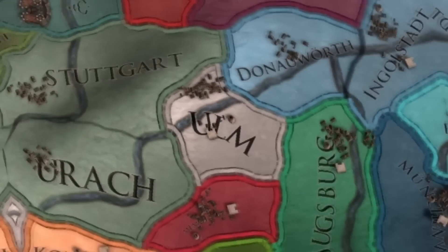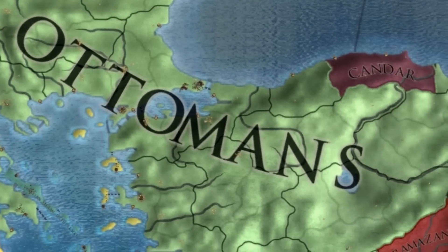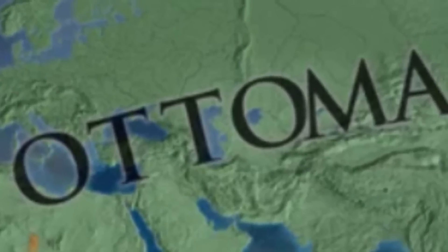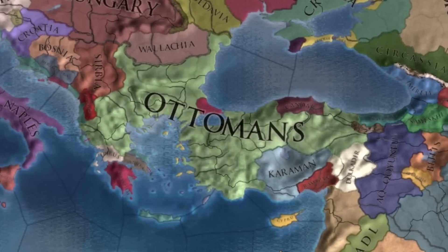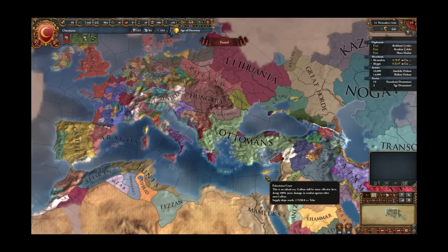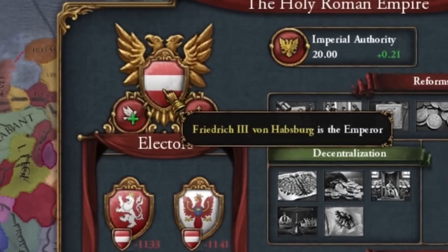Not Austria. Not Bohemia. Seriously, not even a Great Ulm. But the Ottoman Empire rules over the Holy Roman Empire. How did it happen? Welcome guys, Lucas here. Let's be honest, the Ottoman Empire is one of the easiest countries to play in Europa Universalis 4, which does not mean that it is boring. Because today, I plan to become the Emperor of the Holy Roman Empire.